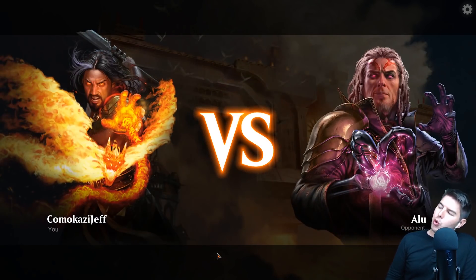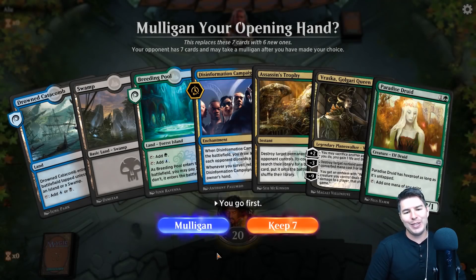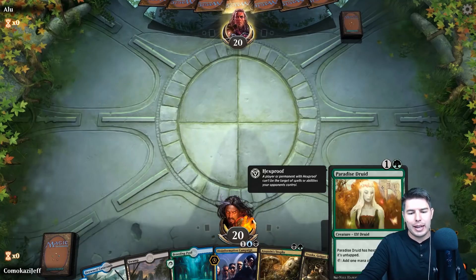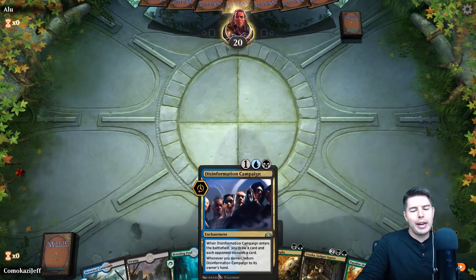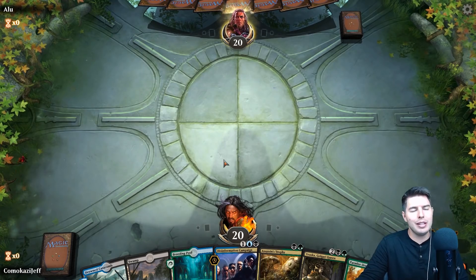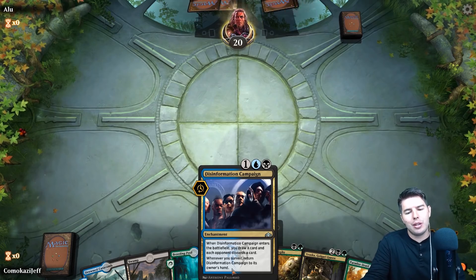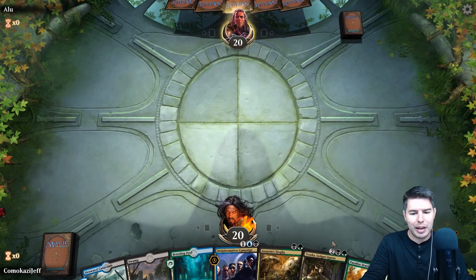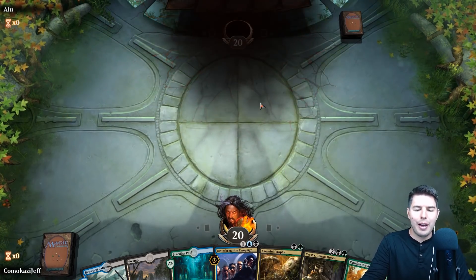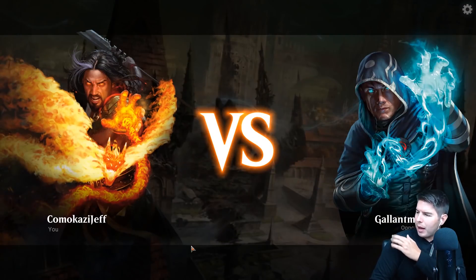Up against Aloo — bring it on! Moldrotha Super Friends is doing so good right now. We're going to keep this hand — got some ramp, some Disinformation Campaign. Disinformation Campaign is interesting — we actually prefer for people to kill it so we can get it back with Moldrotha, since we only have two surveil cards, but the value when it hits the graveyard is so good. The opponent mulliganed down to five. We won again! Up against Gallant Man — bring it on — we have ramp and goodness, keeping it.